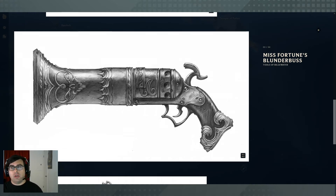Miss Fortune's blunderbusses are really integral to the history of Bilgewater. Her father and mother were both gunsmiths, and Gangplank — before he was this huge pirate — came by and ordered a pair of blunderbusses because they were some of the best gunsmiths in Runeterra. He came back, stole them, killed her parents, and smashed them as a final act of spite. So Miss Fortune's backstory revolves around these pistols — repairing them and then walking into Bilgewater to make her way by taking bounties using those blunderbusses.